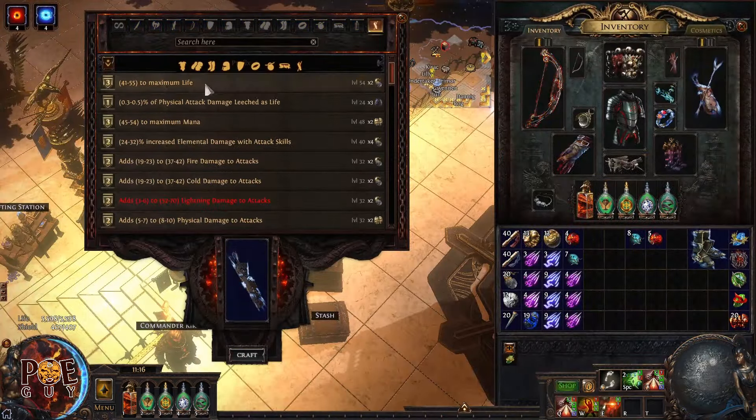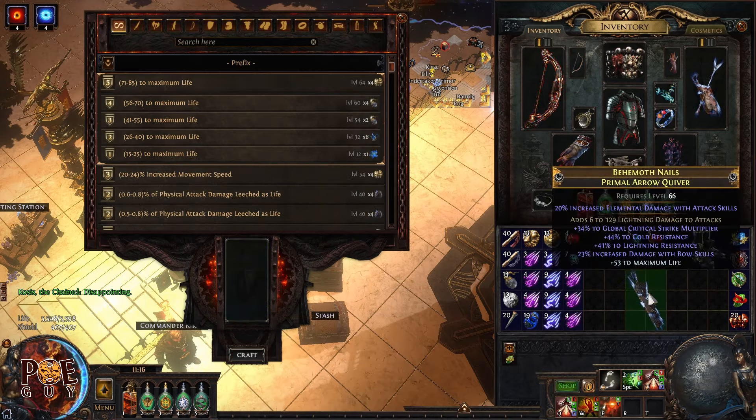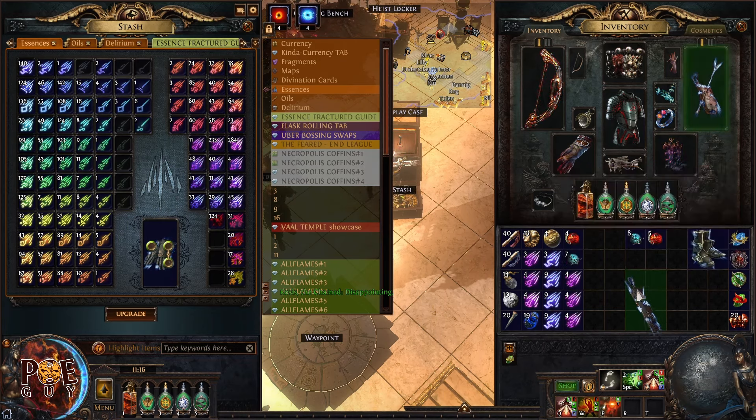Of course try to get a good roll on the life craft. For quivers, remember to put a blessed orb — aim for 30 or 29 implicit. If the base isn't expensive, 29 is fine, 30 is perfect. I paid around 20 chaos for this base, and now let's price check the finished quiver.